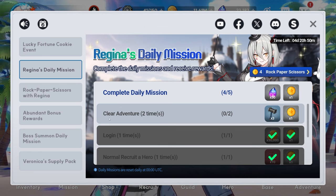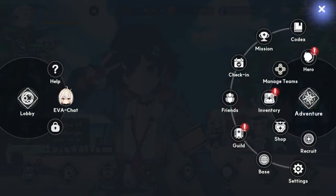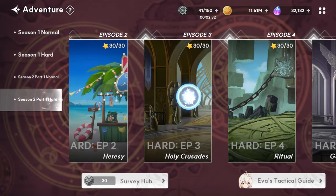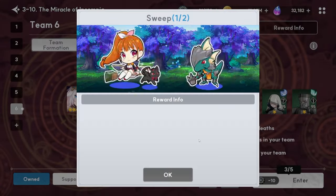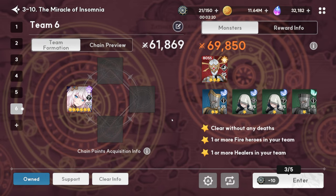In most cases, we only want to clear adventure when there is no gear event going on. Right now there is a gear event, so I don't really want to clear adventure. But if the mission says you have to clear it, then you have to. So I'm going to go and clear adventure twice, but only clear the ones that give you blue gifts minimum, and do the bare minimum since there's a gear event going on. You need to save all the stamina you can.